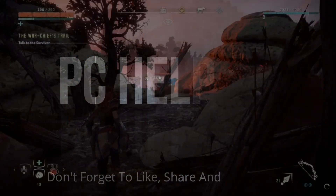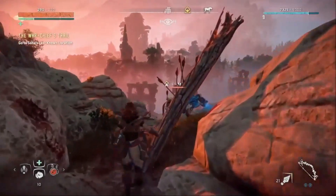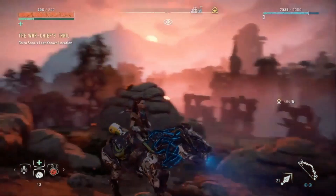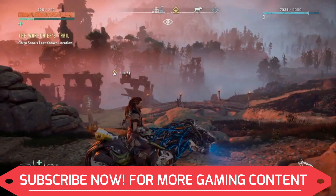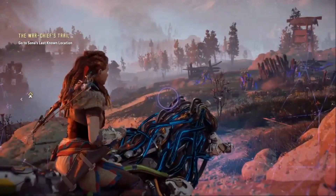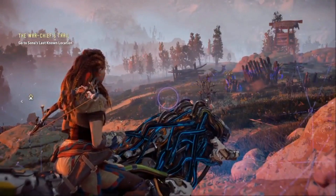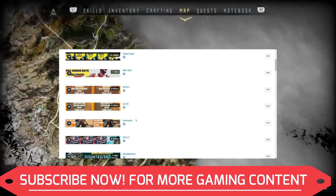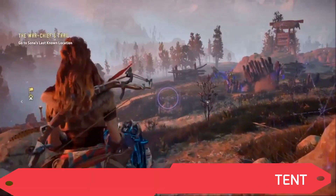Hello everyone, it's PCAlper here. In this video, I'm gonna show you how to fix crashing and not launching of the game Horizon Zero Dawn for PC. It is a really common problem that occurs mostly on the startup of this game, and for some users it might occur during the gameplay. All you have to do is watch this video till the end and follow each and every step very carefully and most probably it will help you in fixing this problem. And if not, then let me know in the comment section and I'll find more fixes for this problem. So now without any further ado, let's get started.